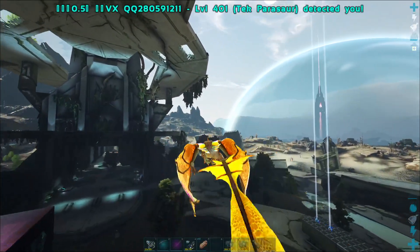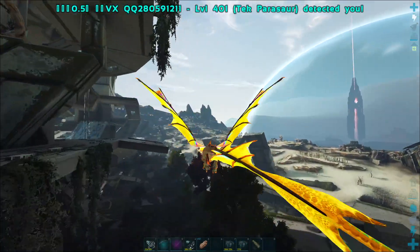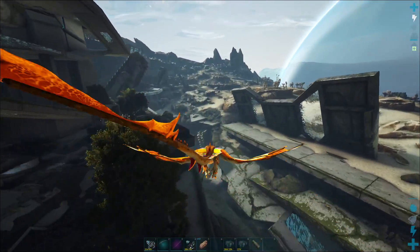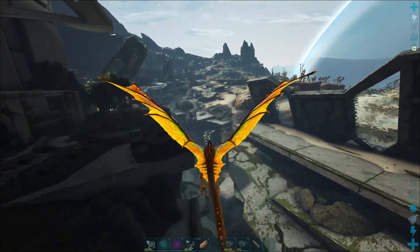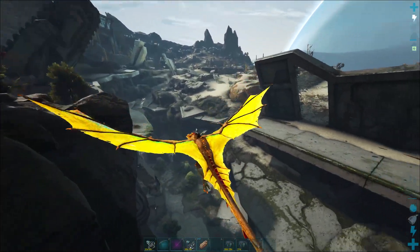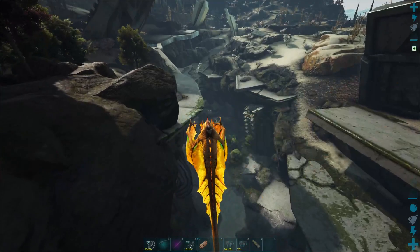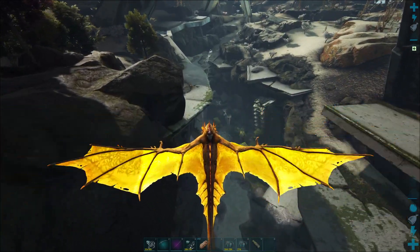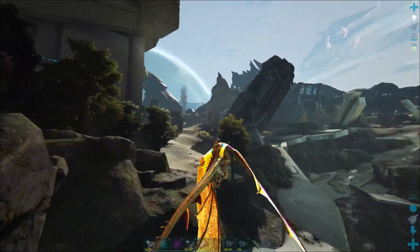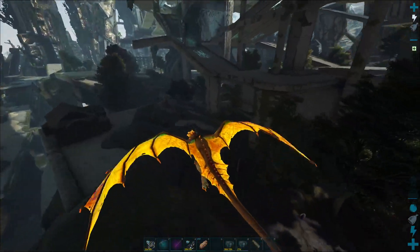Ich habe eine komplette Ladung Zement rübergeschickt – super viel Zement verbraucht. Was man auch noch brauchte, um diese ganzen Bauteile herzustellen, war ganz viel Zement von Biberdämmen. Normalerweise ist das hier eine super Biberdamm-Ecke, aber hier haben so viele Leute gebaut. Metall ist das geringste Problem. Im Grunde genommen hätte ich hier nur einen Tag mal ganz kurz mit Magmasaurier Metall fahren brauchen. Das in so eine Schmelze – wir haben ja noch vier Schmelzen.